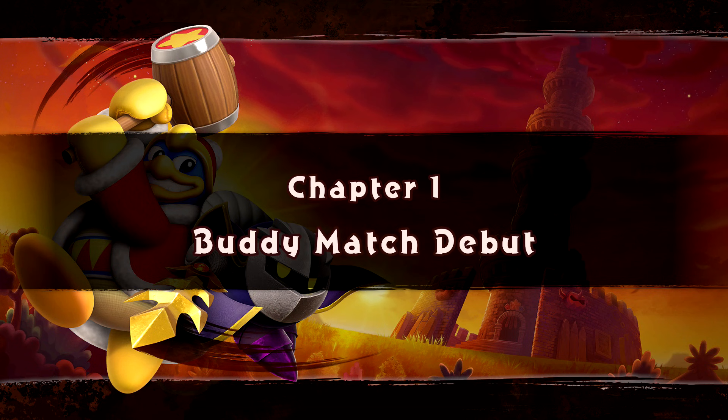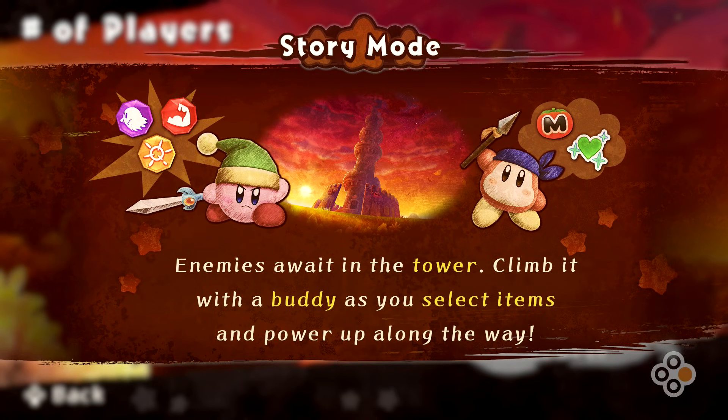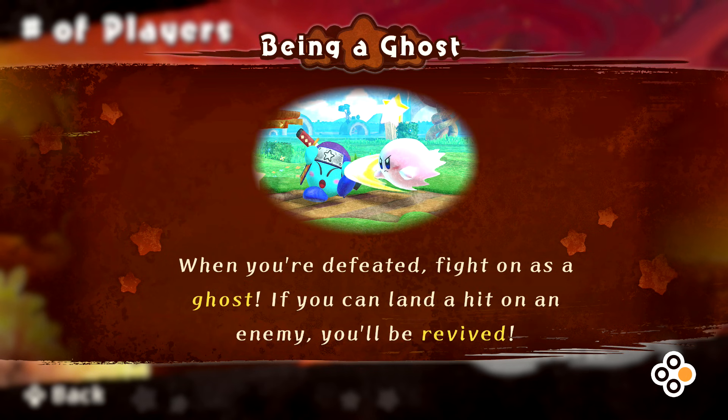Chapter one: Buddy Match Debut. Our goal is to take on King Dedede and Meta Knight, but we gotta get to the very top of the tower to do that. Story mode - enemies await in the tower. Climb it with a buddy as you select items and power up along the way. When you're defeated, fight on as a ghost - if you can land a hit on an enemy, you'll be revived. That's cool, a little ghost Kirby.